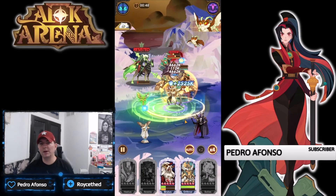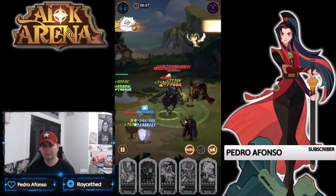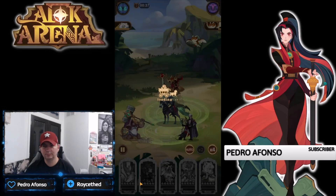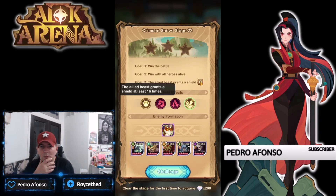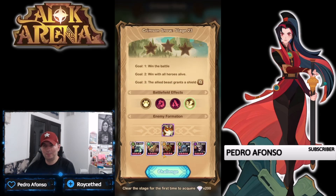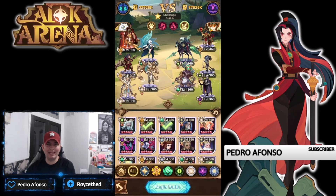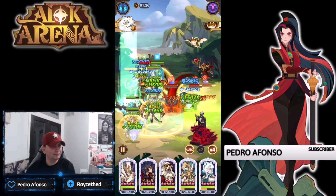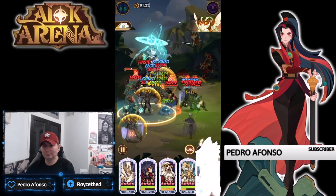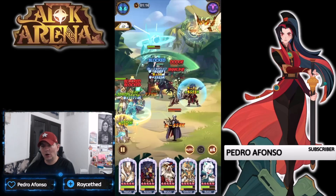Halos just gets torn to shreds from Treznar. A lot of the time they're just fighting off totems. Allied beast grants a shield at least 16 times - wow. Win with all heroes alive - I just want to win the battle. This is a level 28 Owl which is incredibly crazy. It seems like this is just going to be RNG to get this to click.